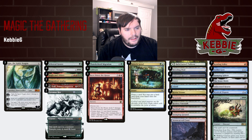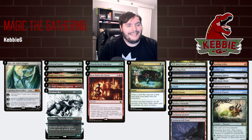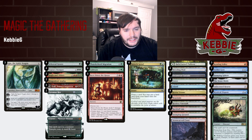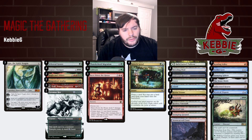Thunderherd Migration, Cultivate, Burn Down the House, Growth Spiral, Stomper — we have a lot of ramp in the one-to-three drop slots, which is ideal for a ramp deck. Sideboard-wise, we have three Volleys for Spirits and Mono White, Aether Gusts to fight Mono Green, Damping Sphere and Stone Brain for Lotus Field. Stone Brain also handles Mono Green to get rid of the Karn. Unlicensed Hearse for graveyard hate.